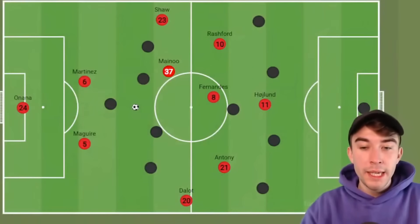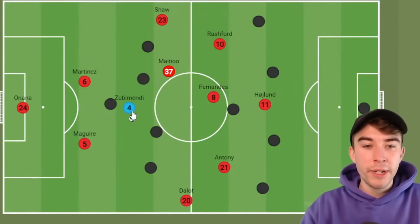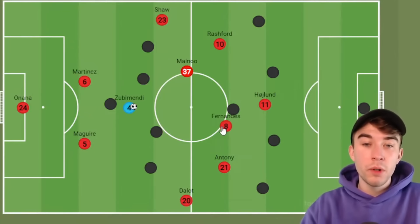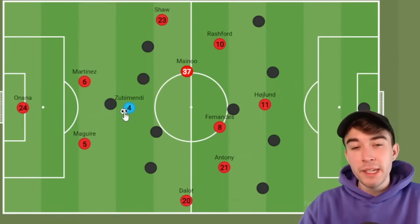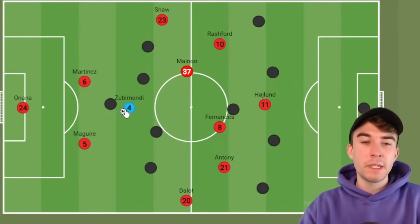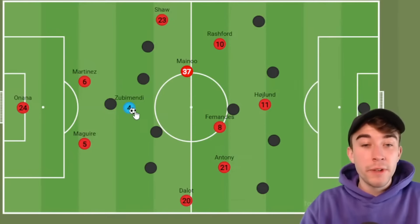Could we go for someone like Zubimendi of Real Sociedad? This isn't a six-foot-four physical guy, but he's not a weak midfielder either — he's a blend somewhere between the two. He is a decent ball winner, holds the ground well in the middle of the park, and in terms of his passing, very good. A very good orchestrator of play, very technical, very good on the ball. From a tactical point of view it could work — Zubimendi comes into the side, plays as our deepest holding midfielder, spraying passes about, and because he's technical, Kobbie Mainoo can play a little bit higher up the pitch in more of an eight role, but still receives plenty of the ball.